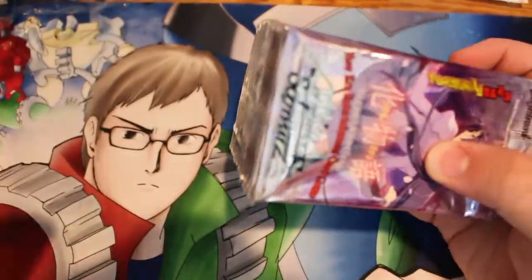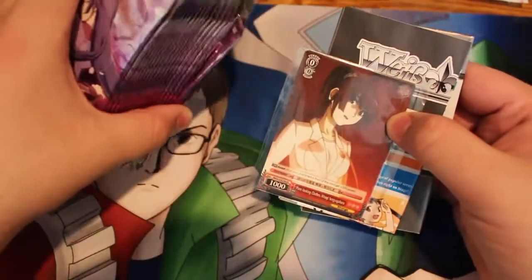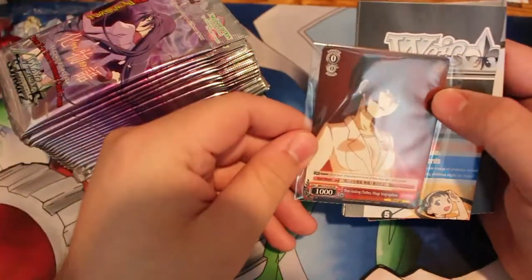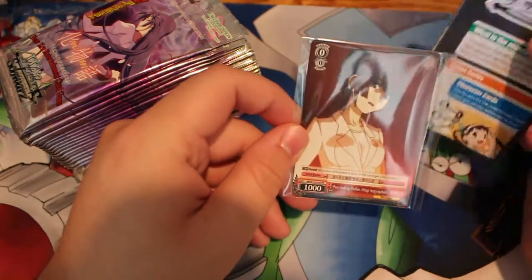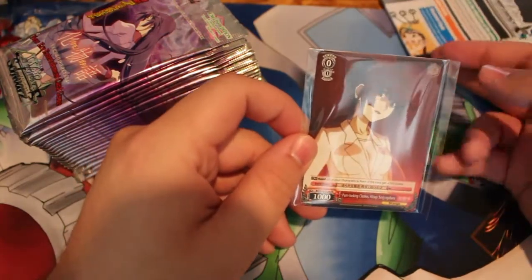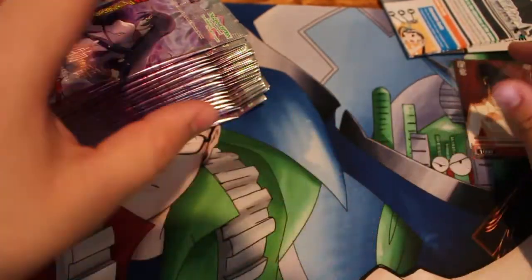I got this mainly just to see what are the rares and commons and stuff we need. And it looks like we got the box topper — pure looking clothing girl. It looks like she's just a generic 500 assist.